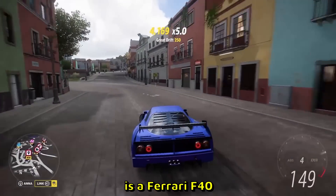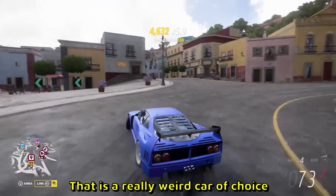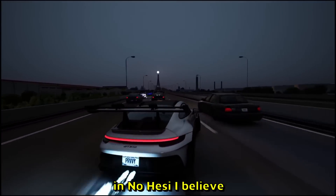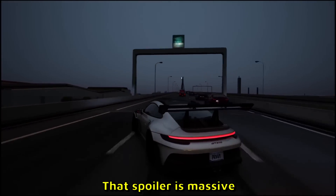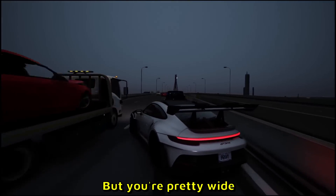Here is a Ferrari F40 — if I'm not mistaken — throwing a 360. That is a really weird car choice; that is the first time I've seen this car sideways. Here is a Porsche, once again in no-hesi I believe. He's drifting — he's not even street racing. Dude, that wing, that spoiler, is massive. It's literally wider than my mom — and mom, I love you, but you're pretty wide.